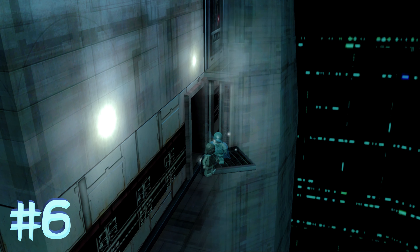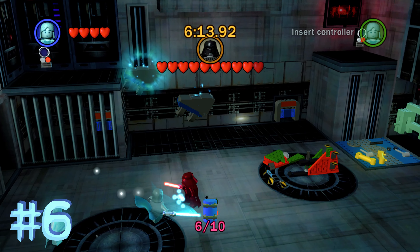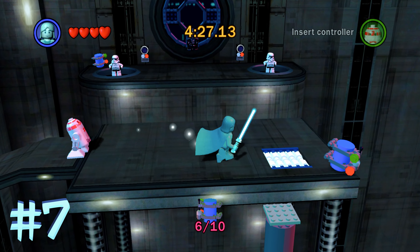Blue minikit number 6 is going to be in the second area where you fight Darth Vader in the back left corner. And then blue minikit number 7 is going to be in the next area in the back right corner.